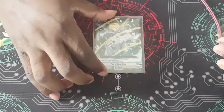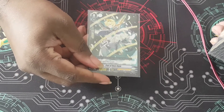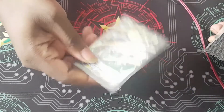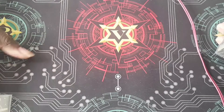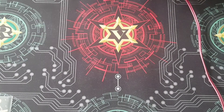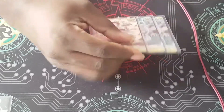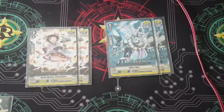For the deck build, I use the new Genesis starter — specifically Pan of New Style since it's on theme with Asher Poets. Running him as your starter of course. For triggers, I run a mixture of seven crits, five draws, and four heals.